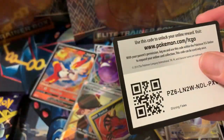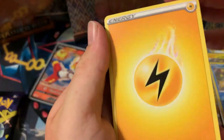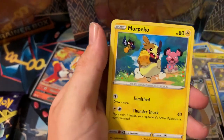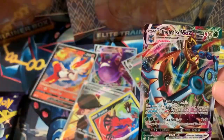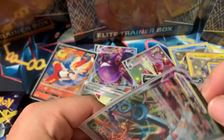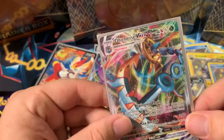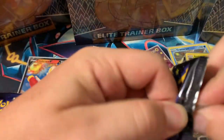Code card for you guys — one, two, three, four, fire and electric energy. All the same cards we've been seeing — except for this one — Eldegoss reverse and oh, Delmise V Max! We will always take a V Max when we pull one. Beautiful card — Delmise V Max gets put back with our Crobat.